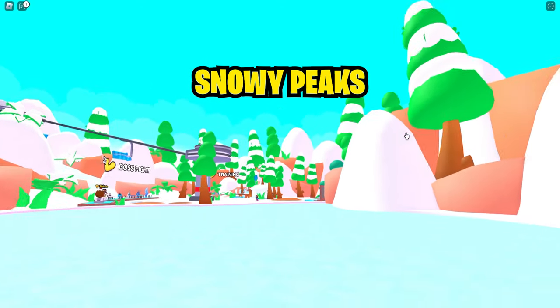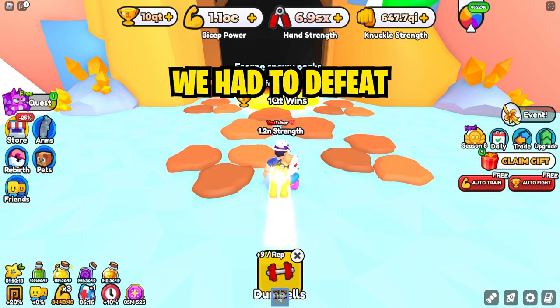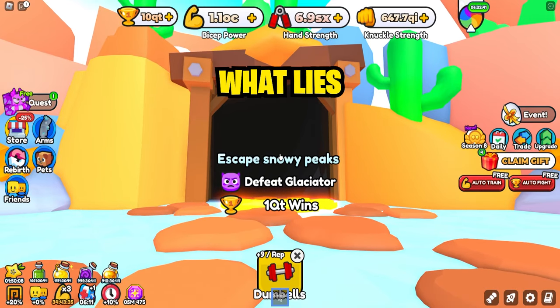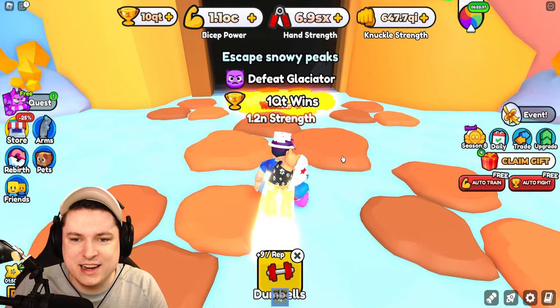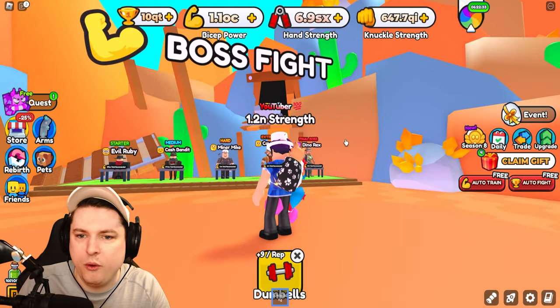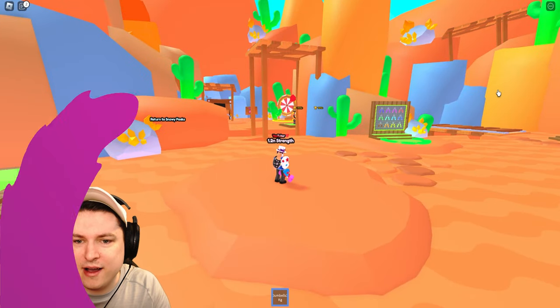It's time to say goodbye to the snowy peaks and enter into the new sandy area. We had to defeat the gladiator and get one cutie win, so let's see what lies ahead. Let's go ahead and inside this area for the first time — the dusty tavern. Okay, so here we are inside the new area.